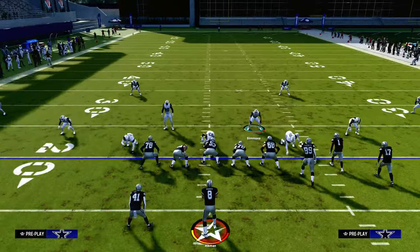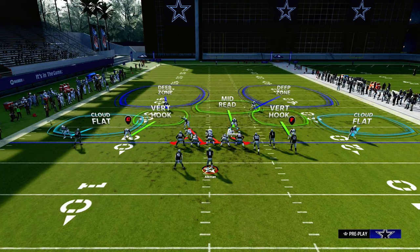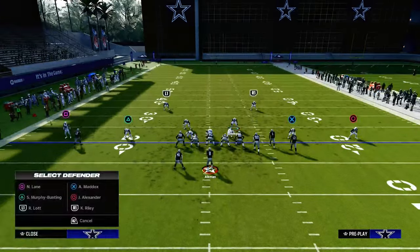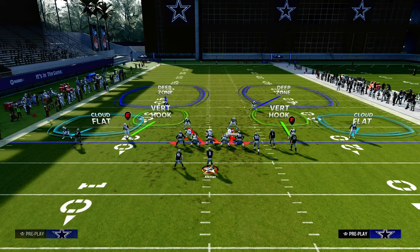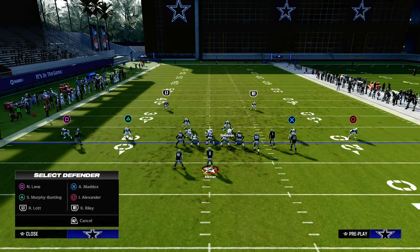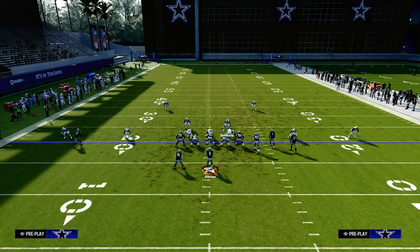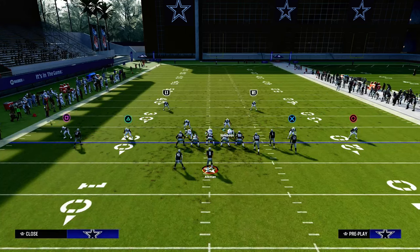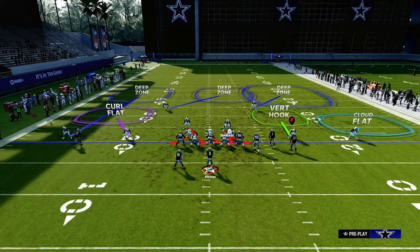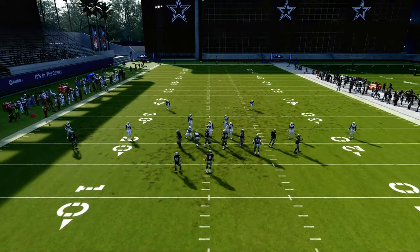For the setup, we're going to pinch our defensive line and then press our coverage. From there, we're going to create a roll coverage technique. When they're running their bunch to the wide side of the field, we're going to leave the vertical hook on the field. We're going to blitz our user and roll coverage to the right. We'll curl flat the slot corner on the left, outside third the corner on the solo side, and middle or inside third the safety.